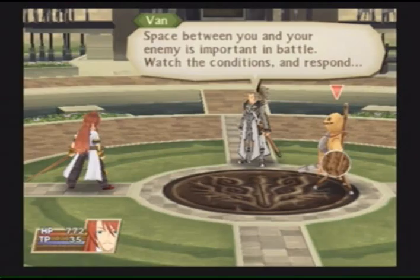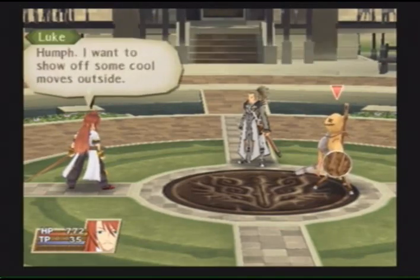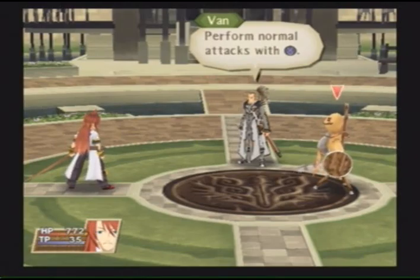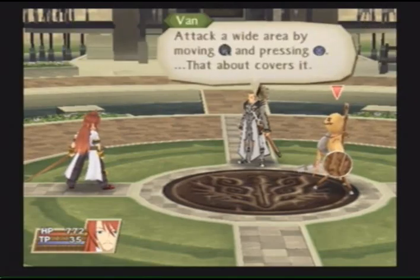Space between you and your enemy is important in battle. Watch the conditions and respond. I actually doubt there will ever be any need for you to fight. I want to show off some cool moves outside. This is not something for you to show off. Next, attack. Perform normal attacks with the attack button. Normal attacks will change when combined with the left stick. Slash with the attack button. Press it and move the left stick left or right to slash up. Press it and move the left stick up to attack enemies in the air.